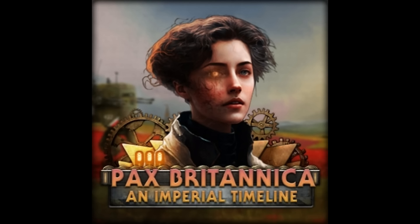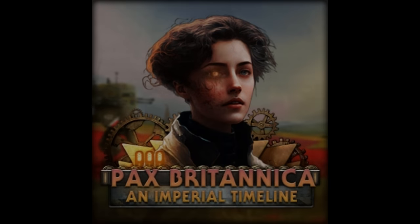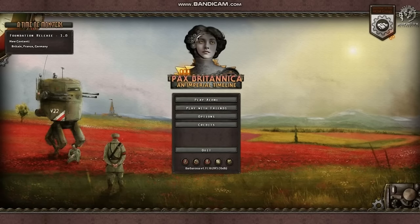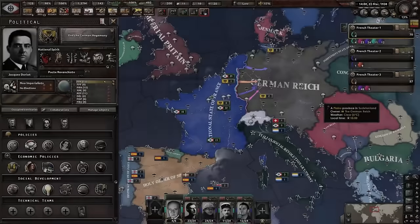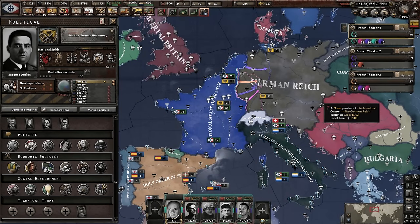Pax Britannica has to be one of the most creative alternate history mods for HoI4, as it imagines a timeline where Nikola Tesla's inventions ushered in a second renaissance — with the Great War consisting of coal and steam mechs lumbering across the battlefield. This mod is as if time stood still, with the old order still being held well into the thirties, and culture never really changing to modern ways.